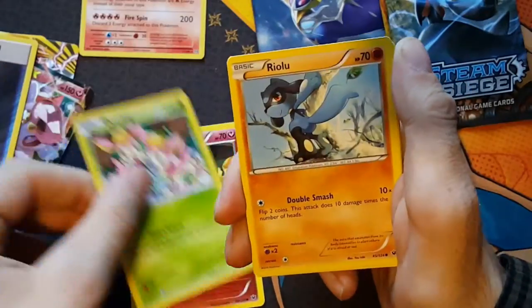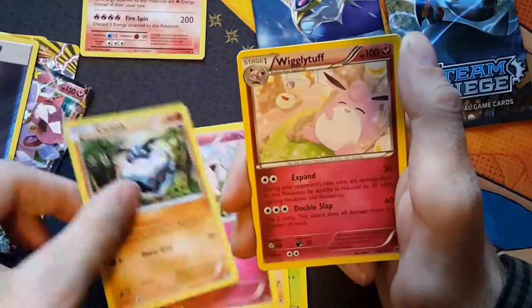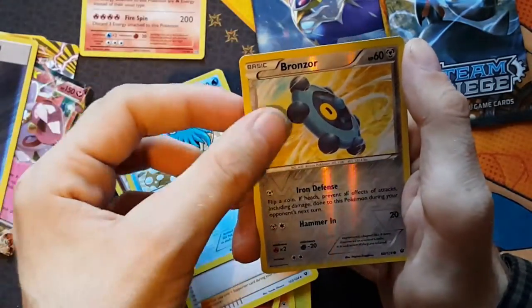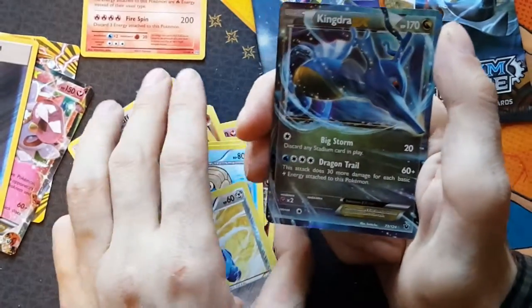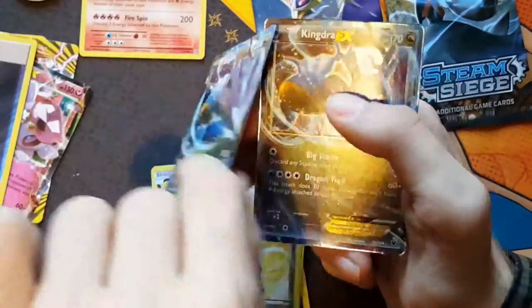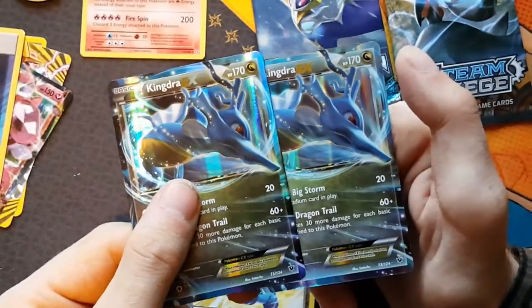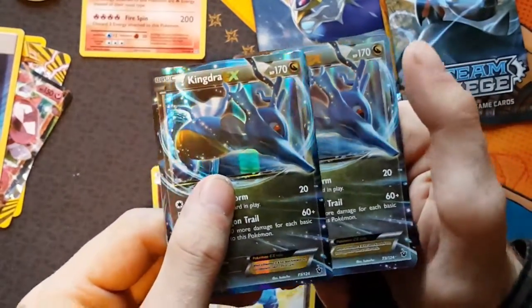We've got Snubbull, Dedenne, Riolu, Jigglypuff, Carbink, Wigglytuff, a special Omanyte, Reverse Bonzor. And a Kingdra EX! Pretty awesome. So we already pulled that card - I don't know what the difference is between a holo promo and not promo, but they look exactly the same to me.